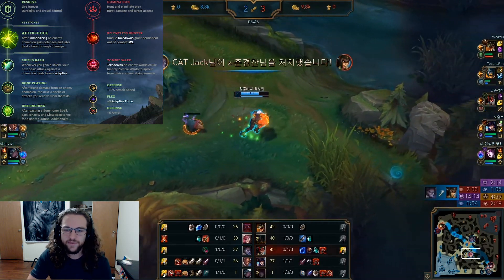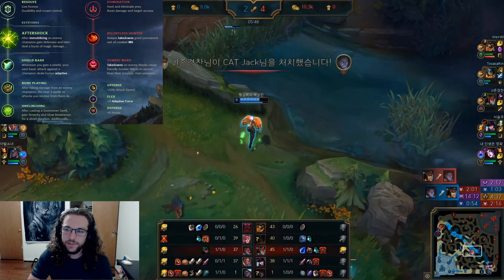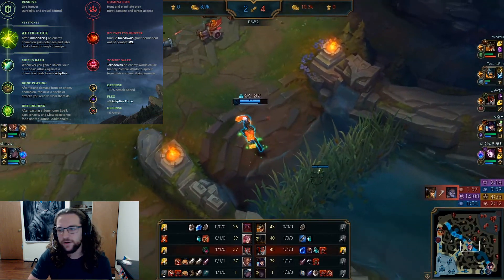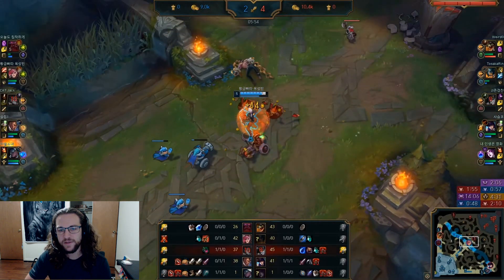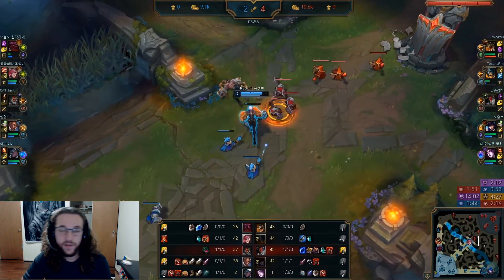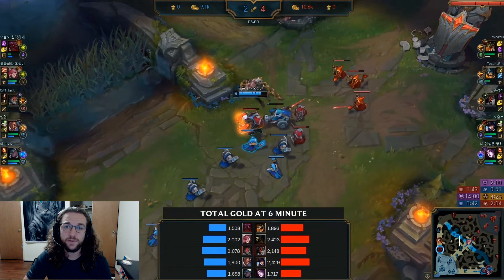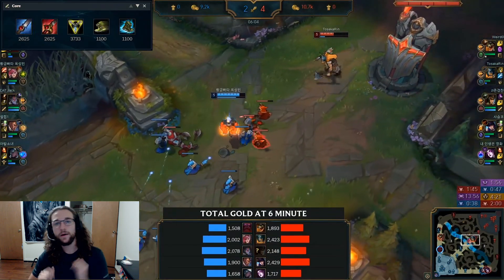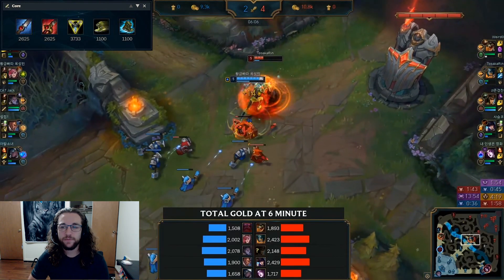For stat runes, attack speed is pretty standard for most junglers, along with adaptive force and armor. Remember, if there are a lot of AP champions on the enemy team — like four AP and an AP jungler — you can take MR instead. Vi's first clear is pretty healthy, so you won't need to worry too much about that.